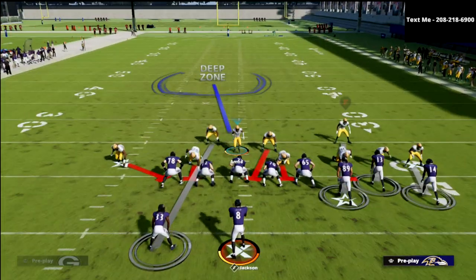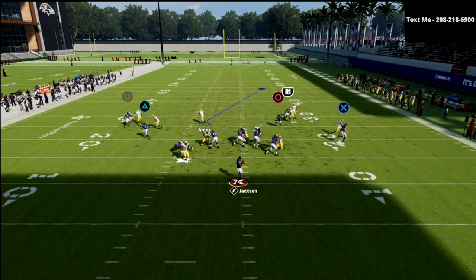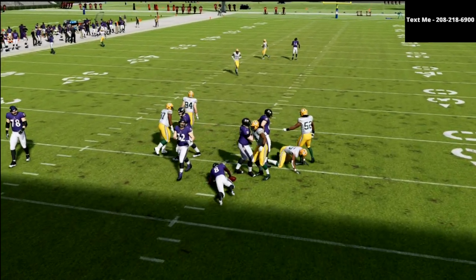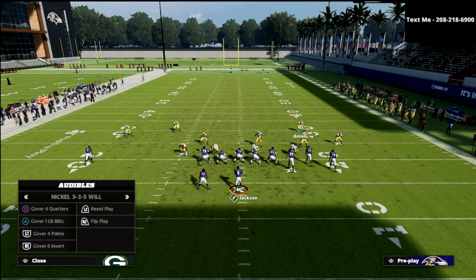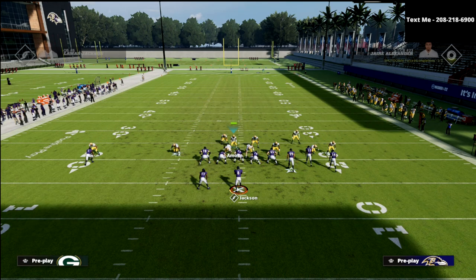I'll press coverage, grab the safety, pinch the D line, and that's pretty much it. What you should see is pressure at the quarterback. If you want to kind of help your pressure a little bit, what I would recommend is blitzing your user and then you can crash your D line out. So, you're standing right over the center, snap the ball, come down just a little bit, and you see that defensive tackle A-gap.